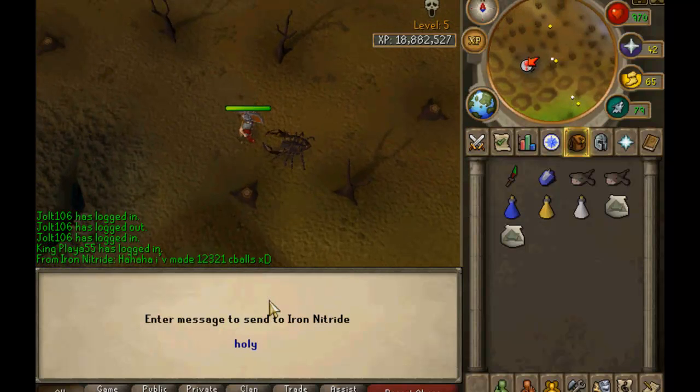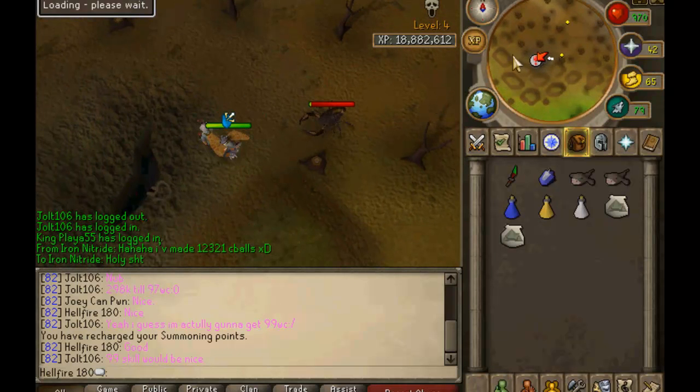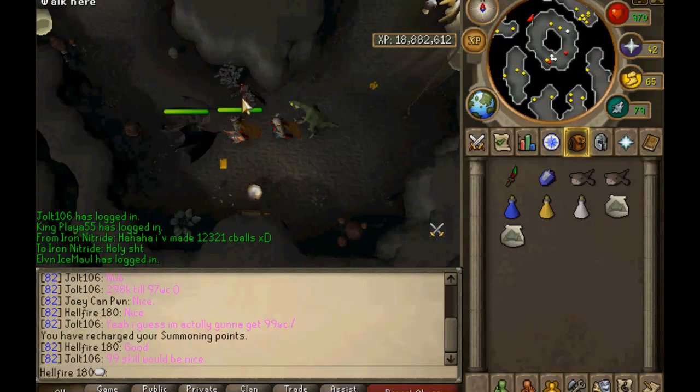As you can see, I recharged my summoning points earlier, and now I'm going down here into the Chaos Tunnels, following my route to get to the Dust Devils.